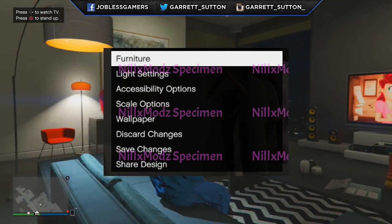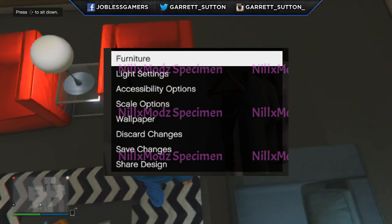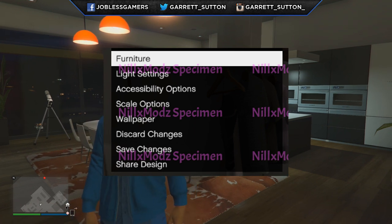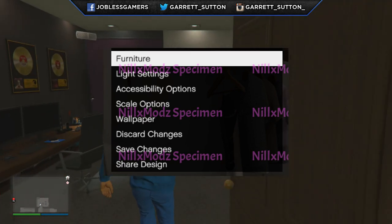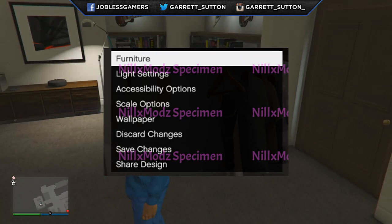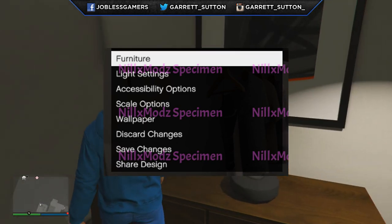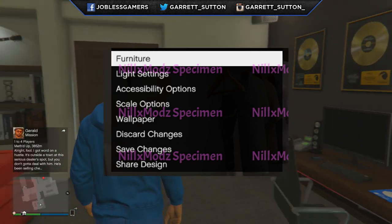Next we have Scale Options, which I'm assuming controls how big or small items are — you can scale your couch or any furniture to whatever size you prefer. Then we have Wallpaper. Whether or not you can upload your own wallpapers to GTA Online we don't know yet, but it would be really cool to upload pictures to the Social Club and have them in your apartment. Lastly, we have Discard Changes, Save Changes, and Share Design — and Share Design is, in my opinion, the most important feature.